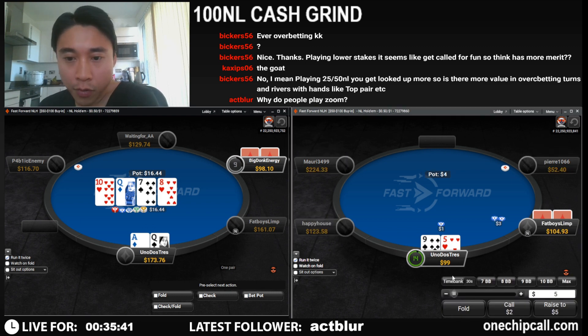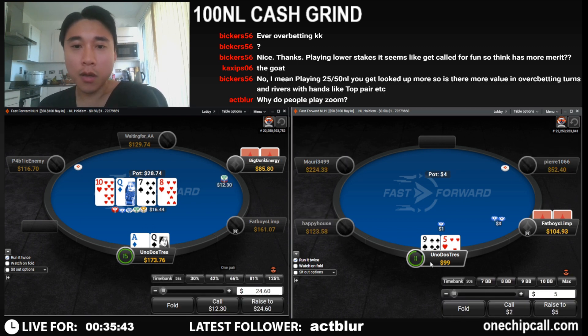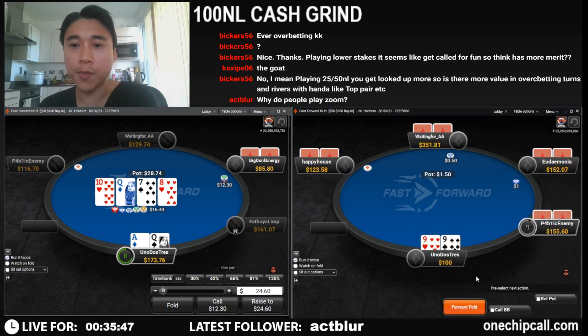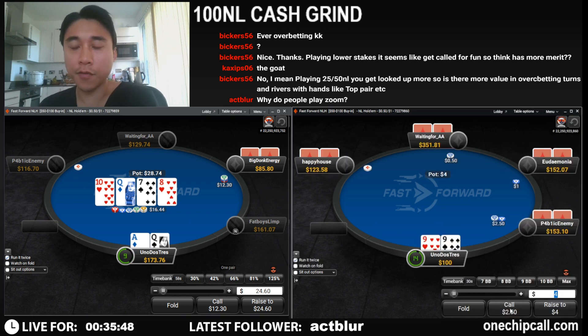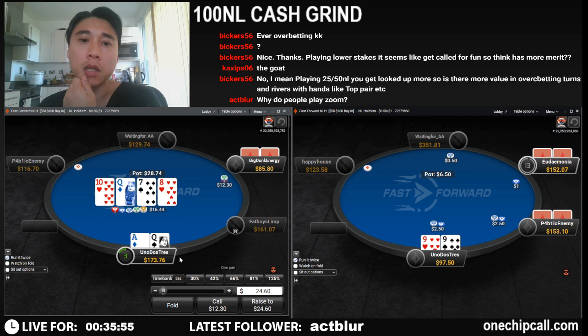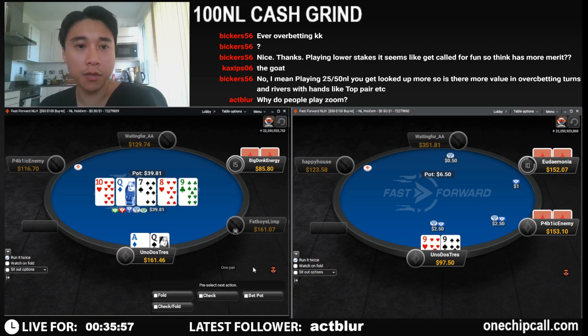Seeing the check-raise, we're going to call with ace-queen. Chat asking: why do people play zoom? You can just see a lot more hands per hour because you don't have to wait for hands to play out. I don't like this bet but we are going to have to call twice.